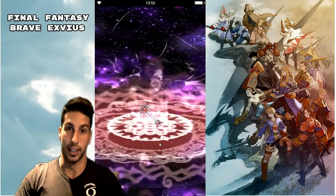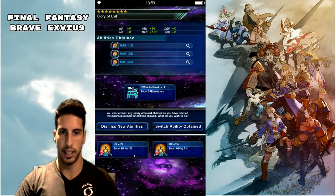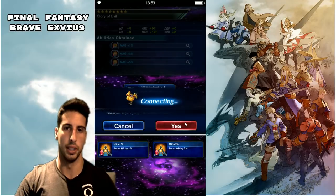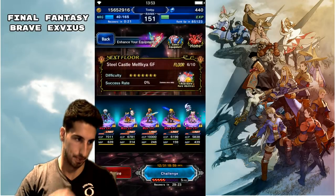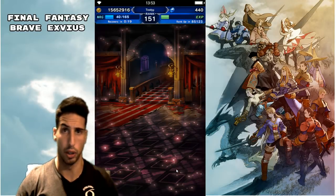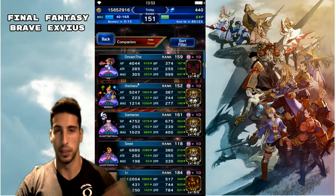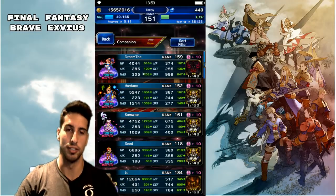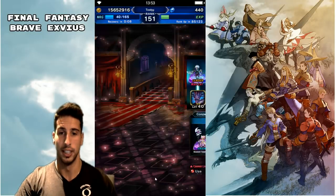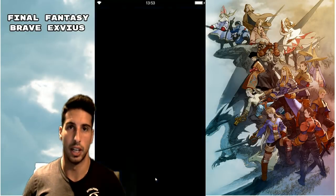Anything good here? HP 1% and spirit 3% — nope. So we're gonna dismiss those new abilities and move on. I think I'm actually pretty close to a 4-star ticket, so if I do get it, stay tuned — at the end of this video we're gonna summon with that 4-star ticket and see if we can get Awakened Rain or any other 5-star.